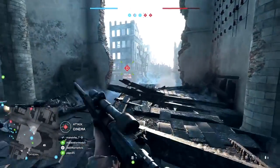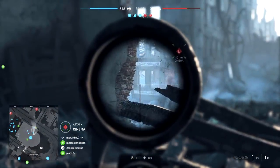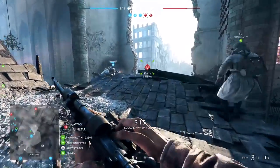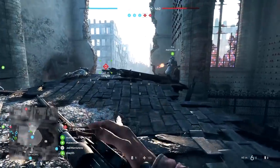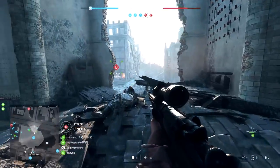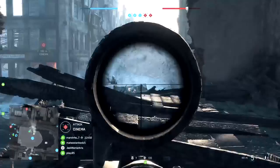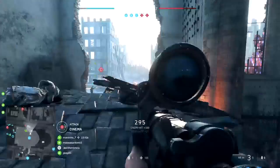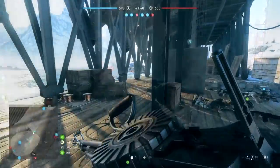Progressing through class ranks to get the guns is pretty simple — all you've got to do is keep playing as the class you want to level up and grind as much XP as you possibly can. It's not exactly a mind-boggling system. Eventually, so long as you just keep playing the game and use the different classes, all of these base weapons will unlock naturally, and you'll get a new gun after every few class ranks you progress through.